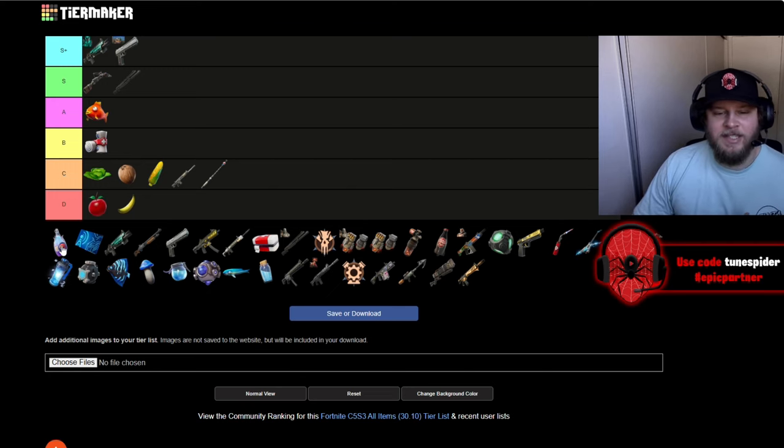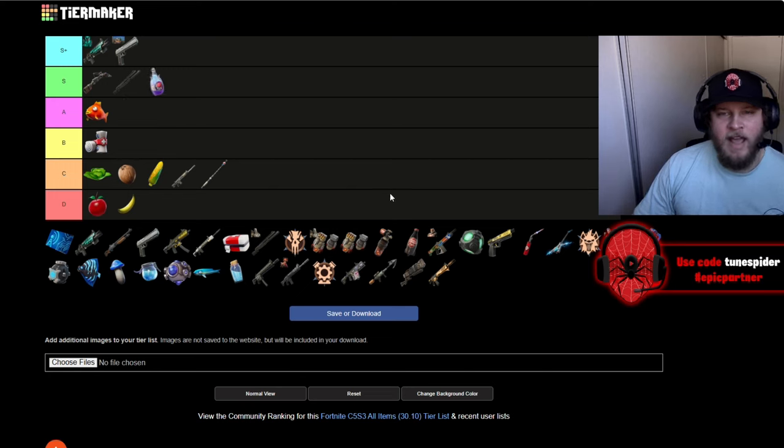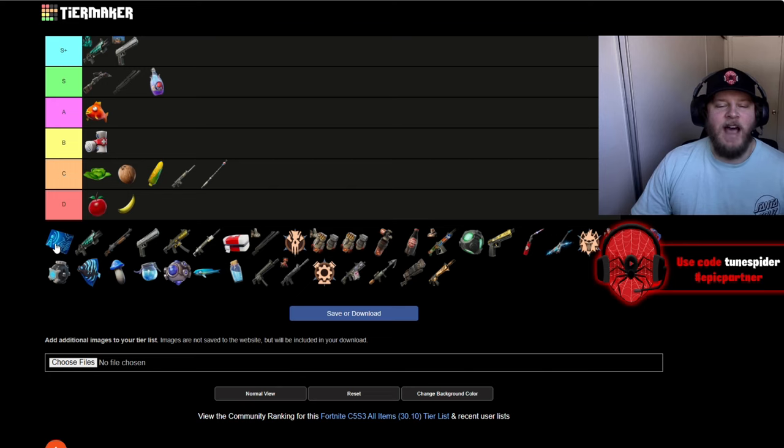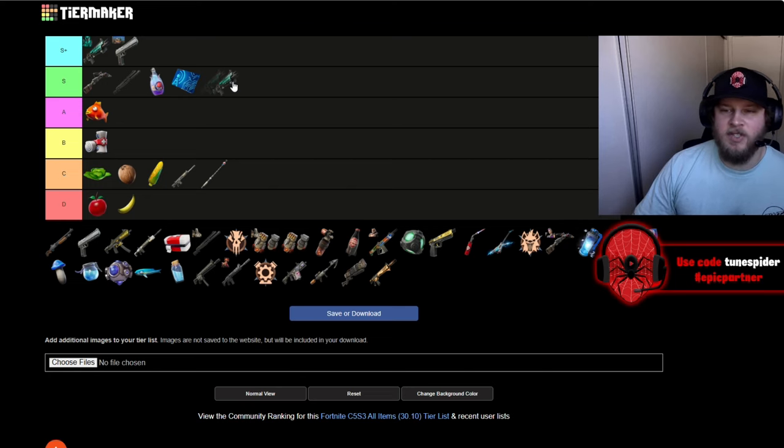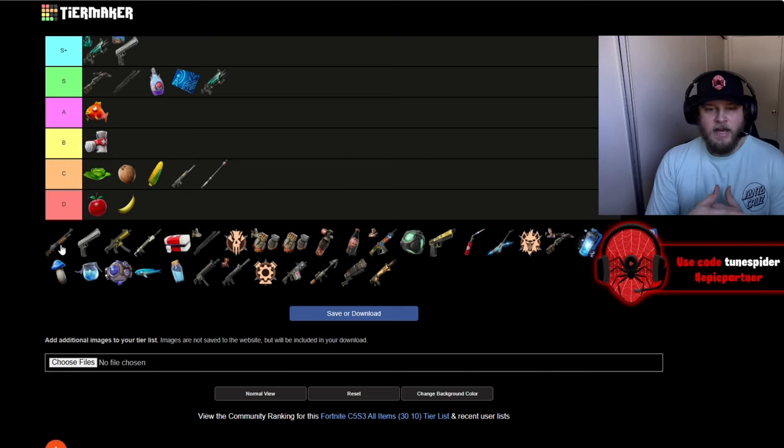Flowberry Fizz is going in S — I think it's the best healing item this season. Up next we have the key card for the tower, going in S. I love that idea; being able to see future circles can help you win games. The normal gatekeeper is going in S as well — I think between this and the combat shotgun, they're the two best shotguns this season for normal loot. The pump is going in B — it hits really hard but it's just too slow for zero build.